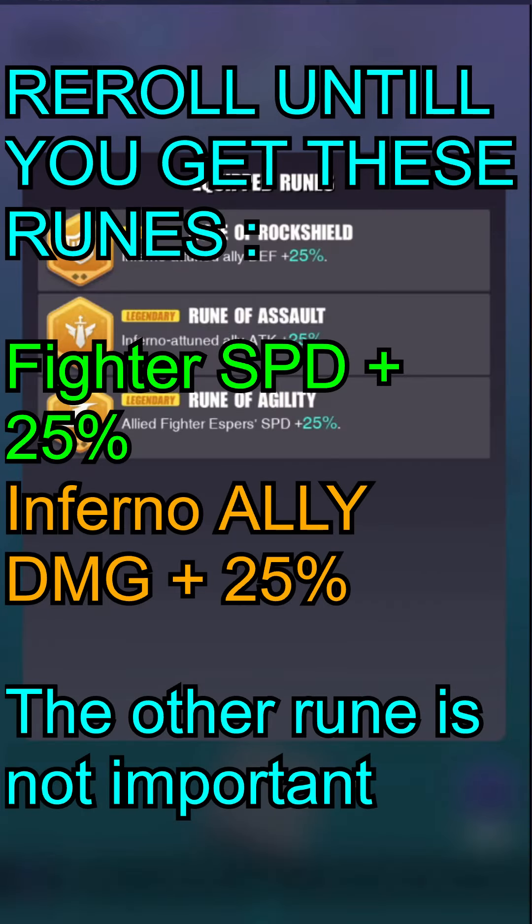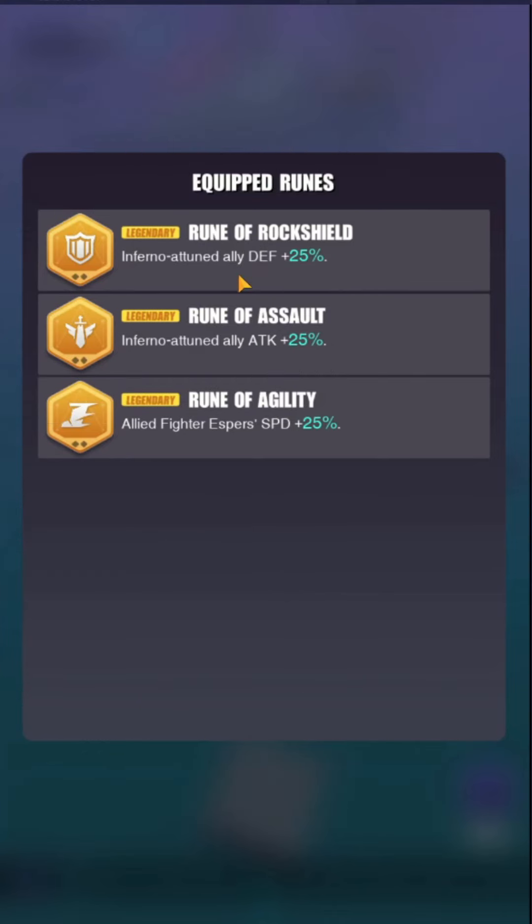Before you go into the battle, you need to reroll until you get these runes. The first node doesn't matter what you take — defense is not important because Jangjuli ignores defense. The second one, Inferno Attune Ally Attack plus 25%, is a must. And the last one, Fighter Speed plus 25%, is also a must.